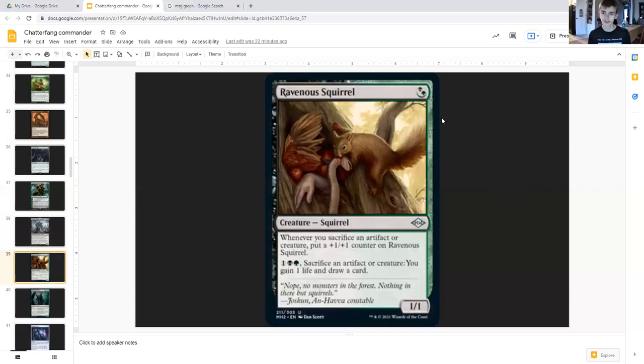Ravenous Squirrel is a hybrid black-green one-one. Whenever you sacrifice an artifact or creature, put a plus one plus one counter on it — and it's a squirrel. One generic, one black, one green: sacrifice another artifact or creature, you gain life and draw a card. With the amount of tokens we have, card draw, life gain, and counter growth on this makes it very desirable.